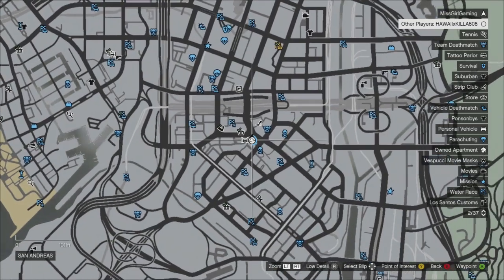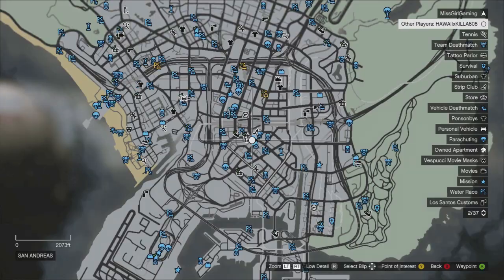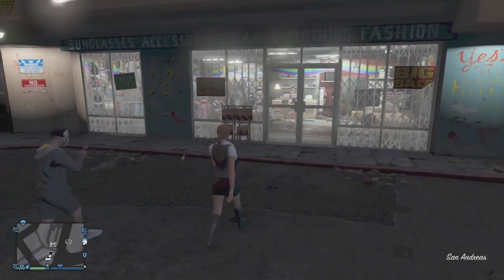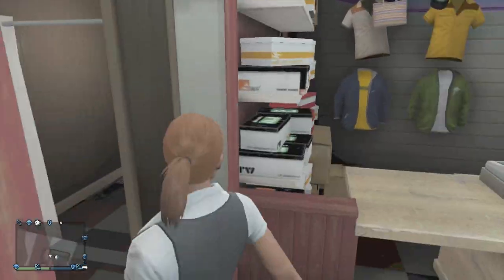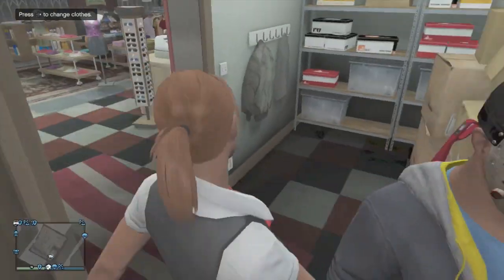What you want to do is head over to this location right on your map, and I believe it has to be this store specifically. So just head on over here. Take your friend and have him follow you inside of the store. You're going to be making him go into the outfit room and have him stay in there for the whole duration of this glitch.